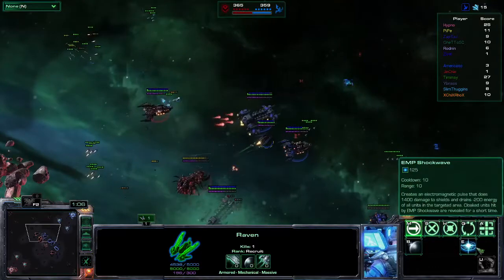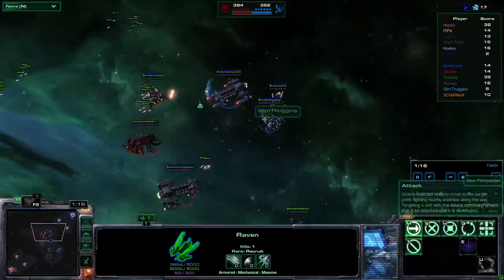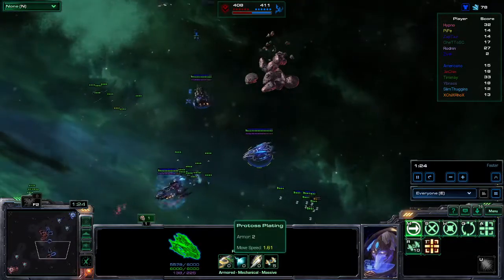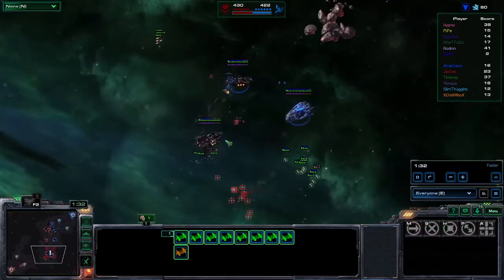Slim Thuggins is there to help out though — he's got the EMP Shockwave. EMP Shockwave on Hypno. Hypno doesn't have any abilities, however it did do some shield damage as well. Last on the red side, looks like we've got Americano — last but not least. He's got 1.61 speed, five Interceptors, flying along the side, using his Interceptors to side-farm if he can, trying to catch them as well.